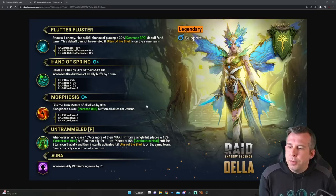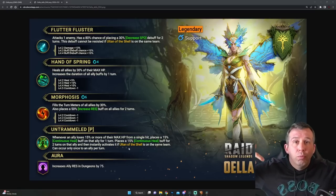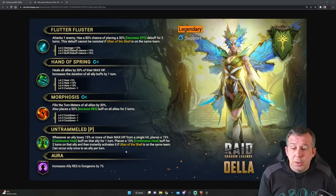We've got a passive called Untremeled — I'm not sure what that word means honestly. Whenever an ally loses 15% or more of their HP, it places a 15% Continuous Heal for two turns on that ally, and instantly activates if Ultan is around — so you take the hit, receive the heal, and pop it so you get your HP back straight away. This can occur only once per ally per turn, and there's also a 75% Resistance bonus in dungeons.